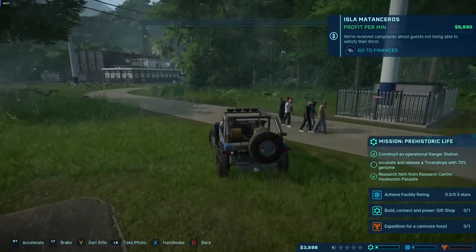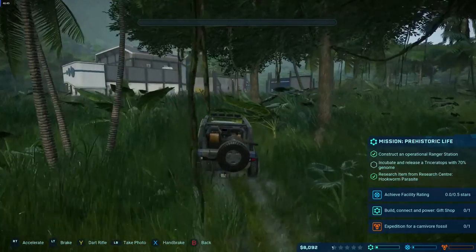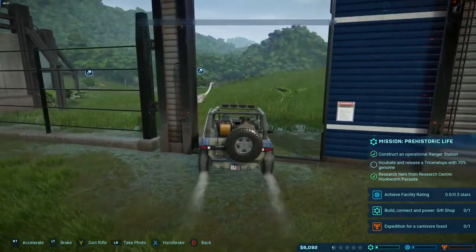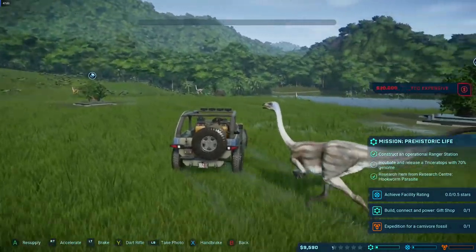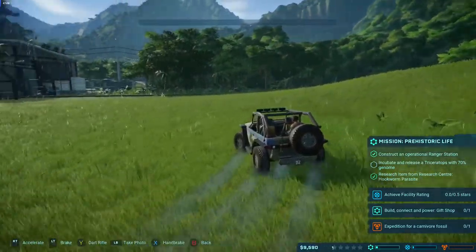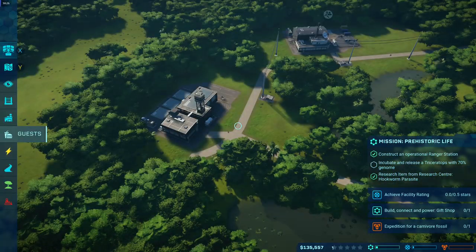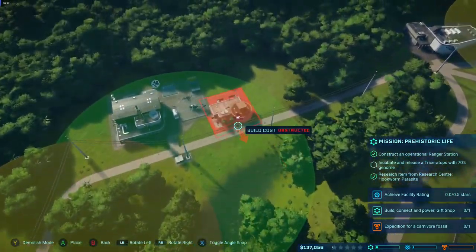You get little goals to do for each faction. Entertainment wants the park at a half-star rating; science want a gift shop built and powered; security want a carnivore found. You can drive a ranger vehicle around and later get a helicopter too. Rich shows the ranger station and previews that the next video will show rangers in helicopters.